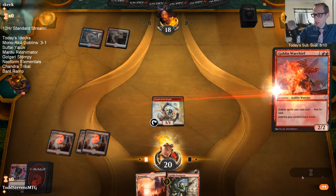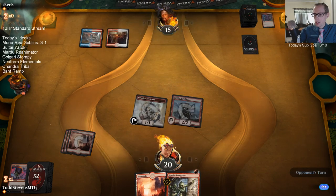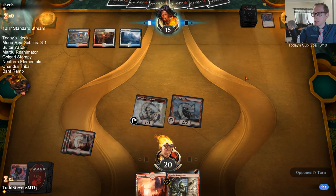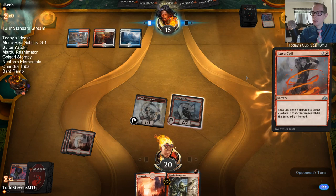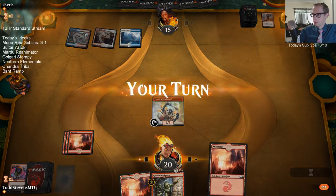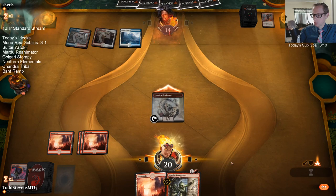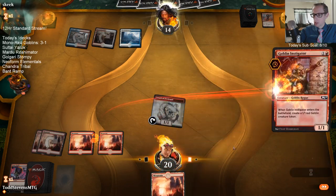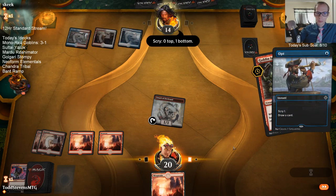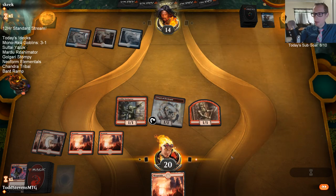Our opponent just has 60 cards in their deck. They changed how the decks look — they look really big now. That was a new thing they changed with the update. This game we're drawing all our lands. I don't have Skirk Prospector in the deck — just Frenzies in the sideboard.